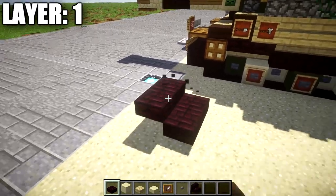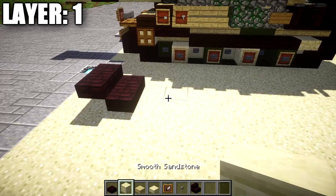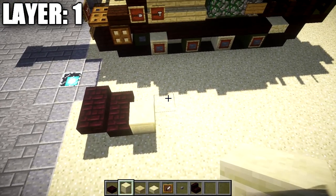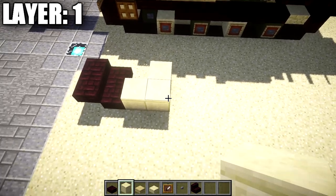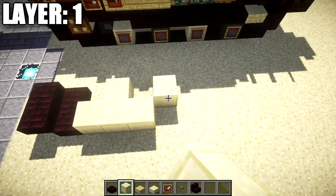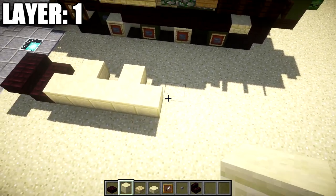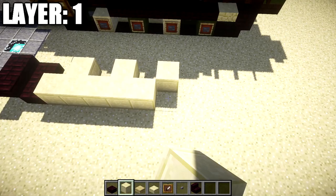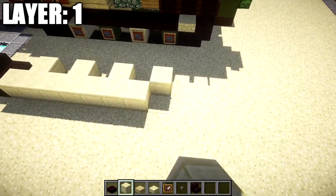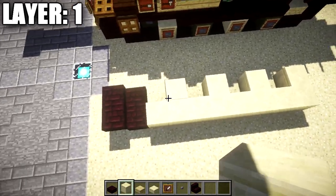We then place down a row of two smooth sandstone, another smooth sandstone block, creating little gaps. Place another row of two smooth sandstone, leaving a space, then one more smooth sandstone block going over, followed by row two of smooth sandstone and another block and row of two — so you get something with a little alternating pattern.